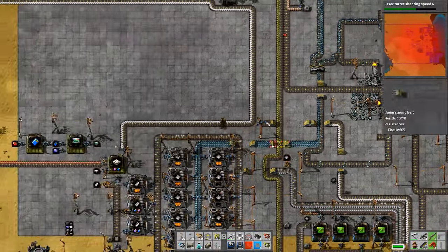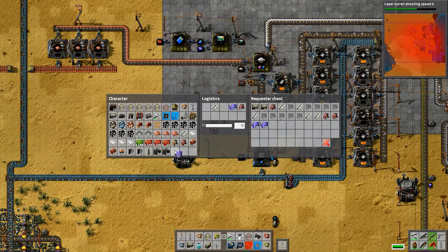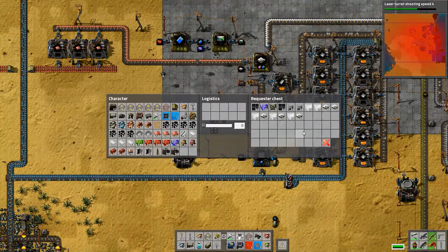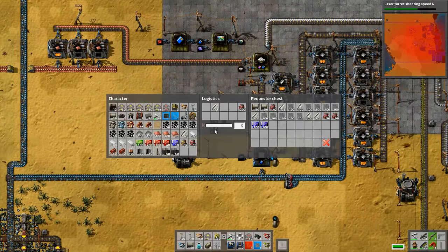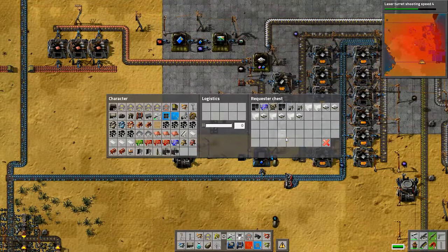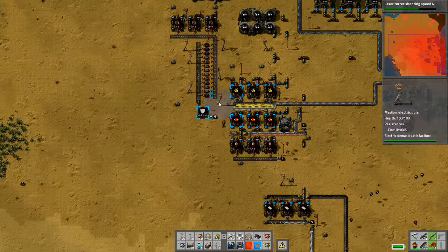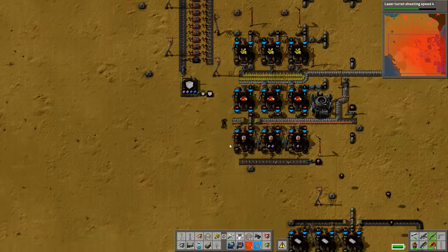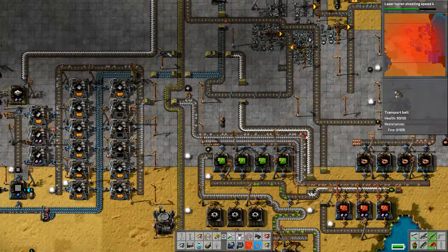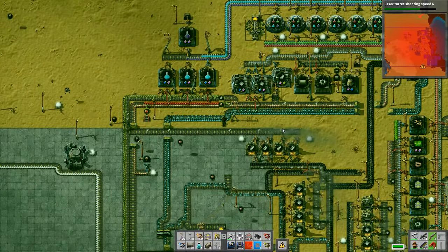The ore is almost completely used up, and once that's gone we'll just be able to have one or two belts going through there. That is all processing units needed for the satellite and the rocket silo - the robots will slowly fill those up. So all we need now for the rocket silo is steel and engine units. Surprisingly the engine units are actually slowing us down a little bit, but they'll come along eventually.